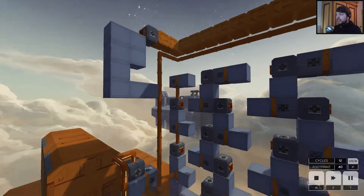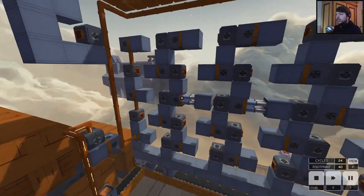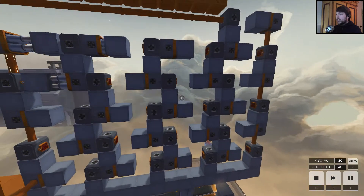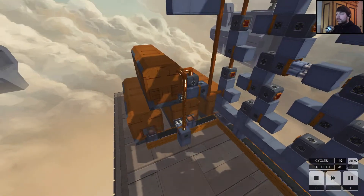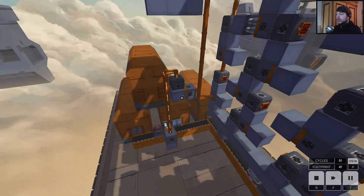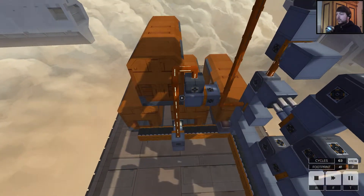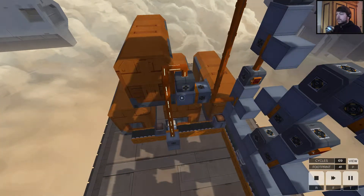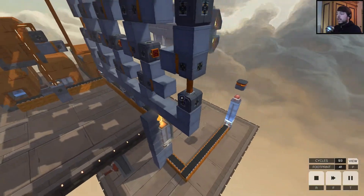It doesn't move yet. Now it starts moving. These pushers are pushed out for two cycles and then they push the next one, and everything is delayed and this will go around and around. Then this NOT construction will untrigger this pusher for two cycles, and push the next one. So that's the first part.